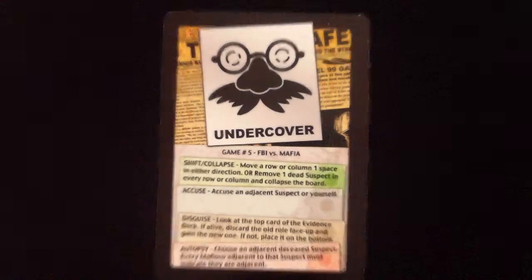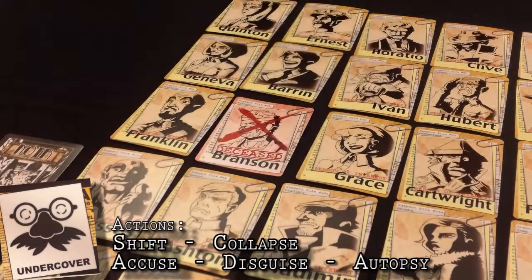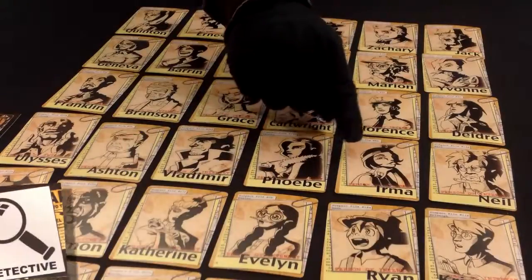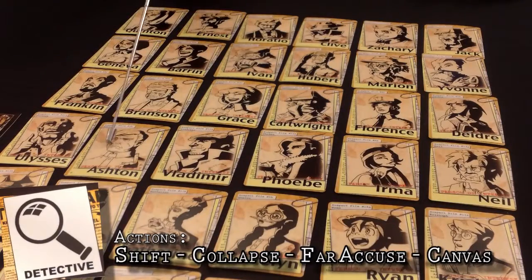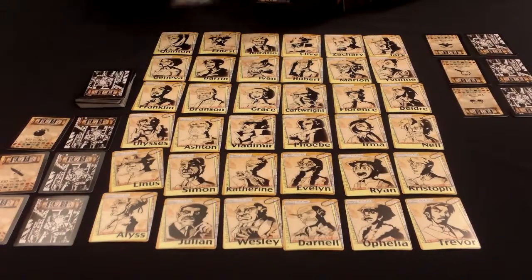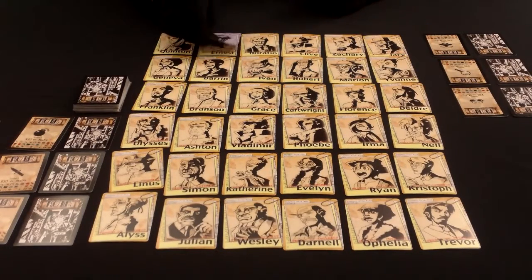Let's start off with the FBI team. The Undercover can use the autopsy action to select an adjacent deceased suspect — any mafioso must confirm if they are adjacent to that suspect. The Detective can far accuse to accuse any suspect 3 spaces away, but not diagonally. She can also canvas by taking 2 cards on top of the evidence deck, sending one to the bottom and placing the other to canvas.